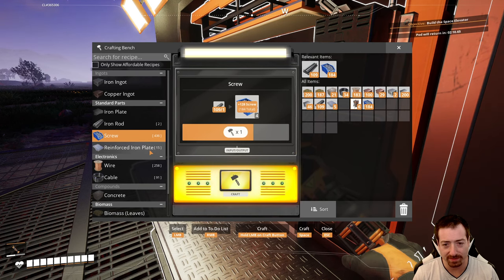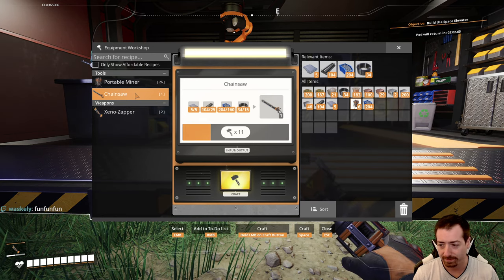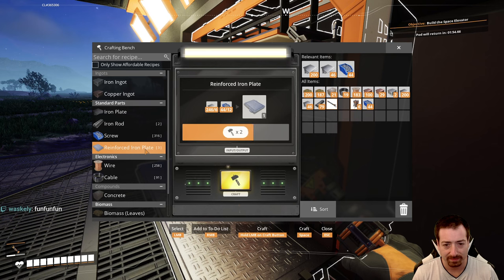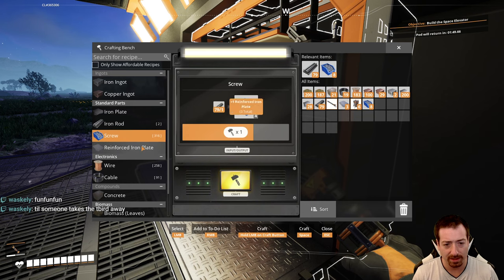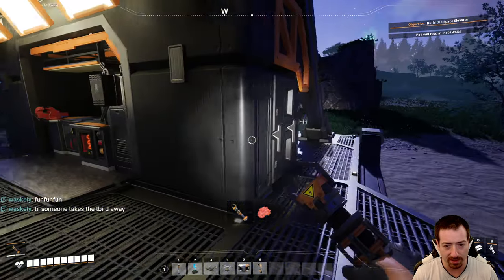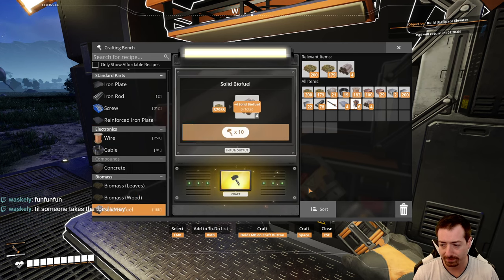I needed five rips as well — five rips for the ripper. So that's two more constructors, and now I can switch over. I do need some biofuel; otherwise the chainsaw won't run. Then we should be able to go get a bunch of wood.